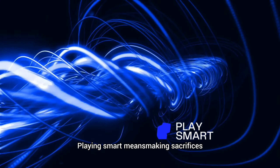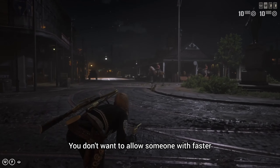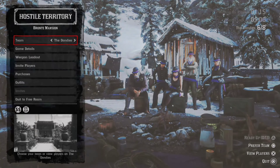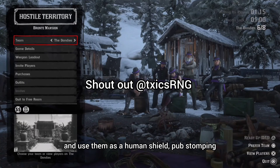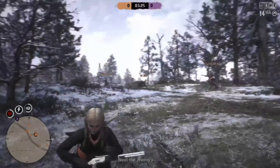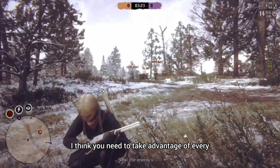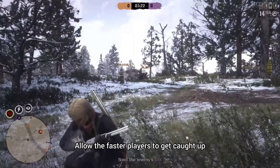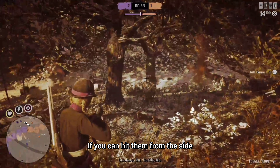Playing smart means making sacrifices. You don't want to allow someone with faster reflexes to get close to you. Have you noticed how I allow the weaker players to get slaughtered? I shoot from the back and use them as a human shield — pub stomping. You need to take advantage of every opportunity you get without actually cheating. Allow the faster players to get caught up looking at someone else. If you can hit them from the side, hit them from the side. You have to create a better angle.